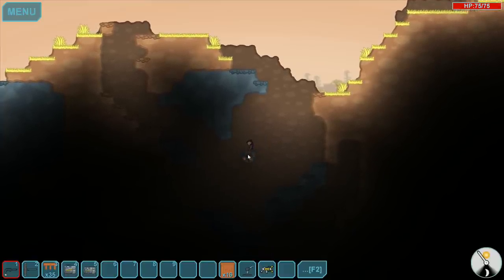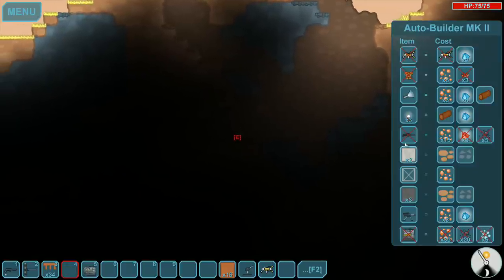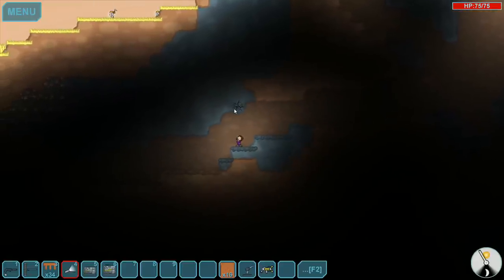Looks like I also need to make myself a flashlight. Let's go ahead and do that right away — that's this right here. That'll give us a little light and will show up behind us as we go exploring in caves and all that kind of good stuff.